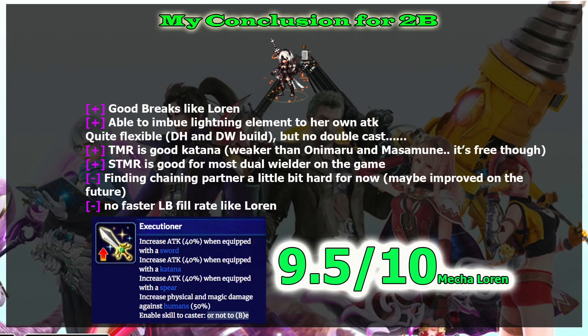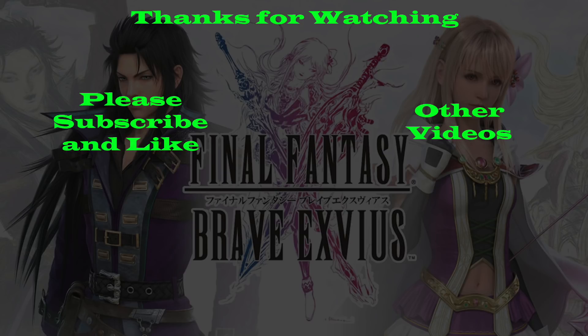For Super Trust Master Reward, you get an 80% attack boost but must equip a sword, katana, or spear — meaning you can't equip I Gaian Arm, so it's a trade-off. Her extra damage against humans is useful. Overall I'd rate her 9 to 9.5, maybe 10 if you have L'Spris. If you've already obtained Loren, I don't see a strong need to pull for 2B — unless you're a fan of NieR: Automata. I'd choose Loren over her. Rating: 9.5 out of 10 compared to Loren. That's everything you need to know about 2B — thanks for watching, please like and subscribe!